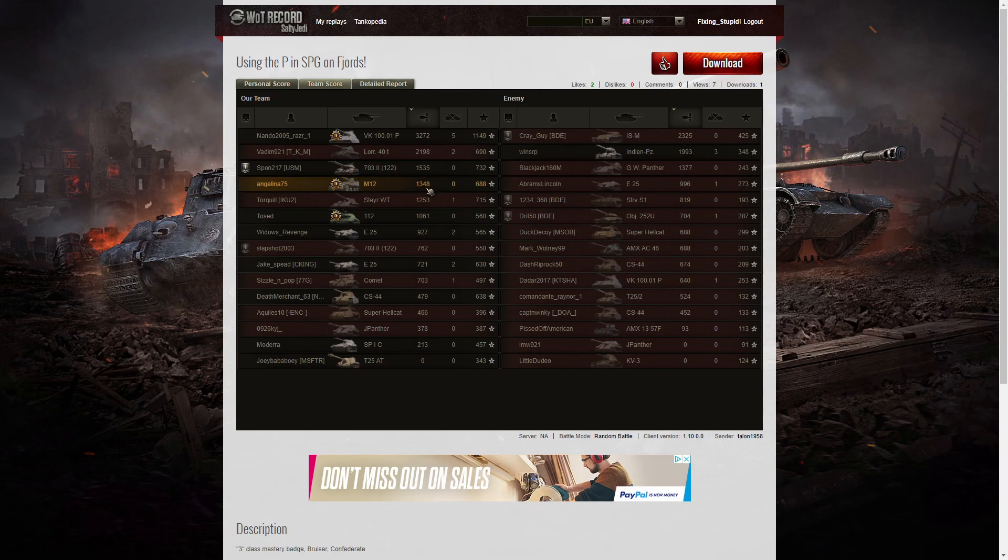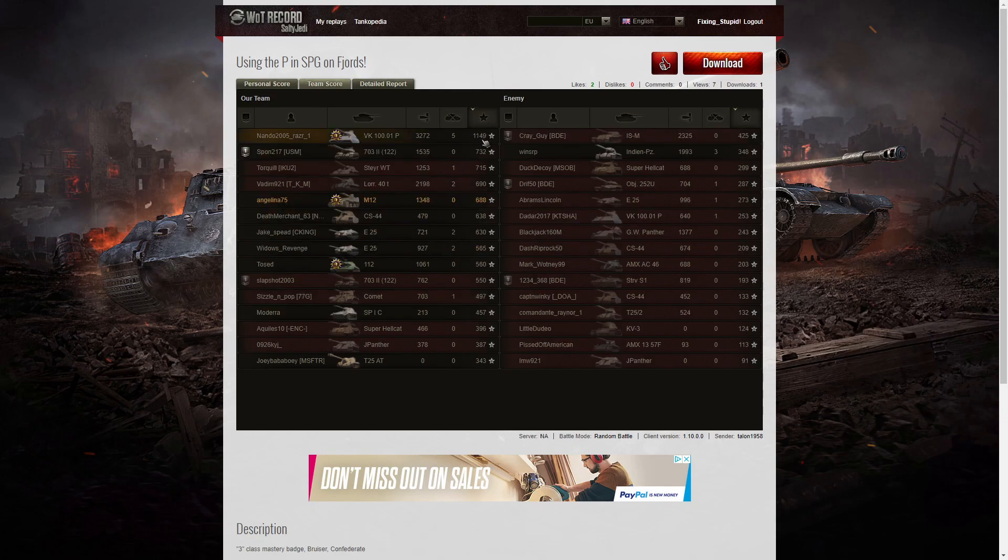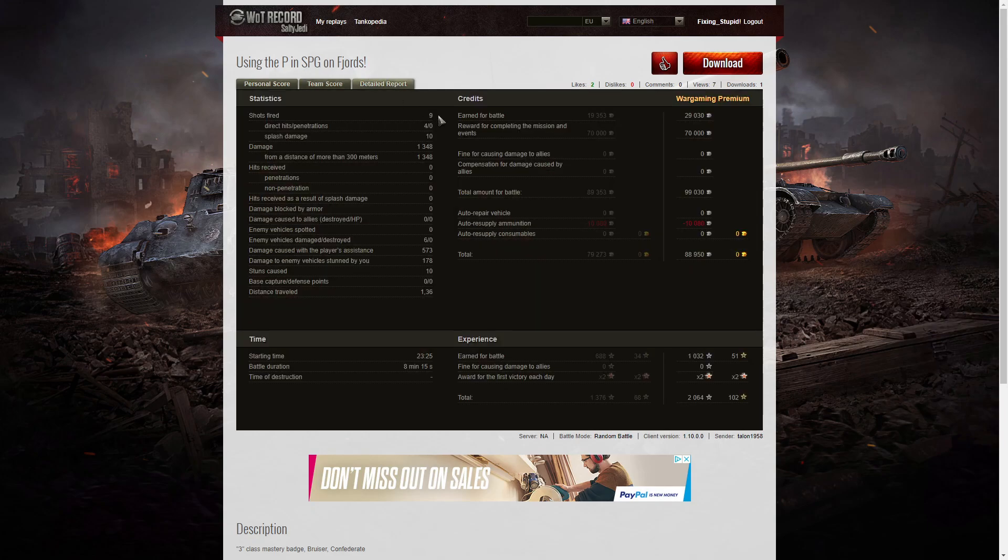When it came to kills, the VK got five, three went to the Indian Panzer, and two each to the Lorraine 40t, both E25s. Angelina got no kills at all. For base XP, the VK topped all three columns with 1,149 — the only one over 1,000. After that: 732, 715 to the Steel Waffentrager, 690 to the Lorraine 40t, and Angelina with 688. She fired nine rounds, got four direct hits, no penetrations, but 10 splash hits for 1,348 damage — all at more than 300 metres. She damaged 6 enemies, with 573 hit points of damage assistance and 178 hit points of stun assist from 10 stuns.